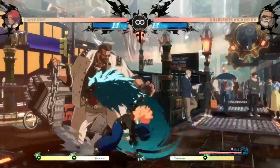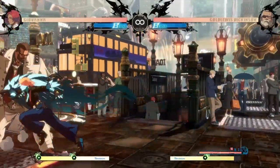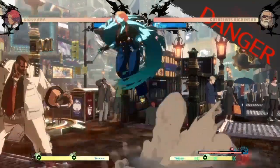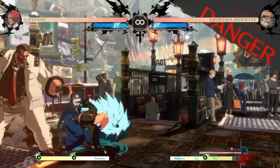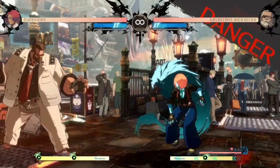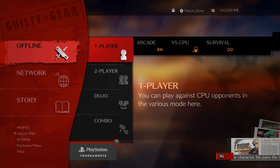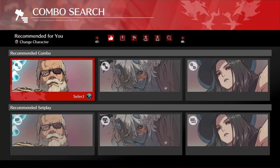Next up is movement — we have jumps, we have air dashes. Every character can do this except for the bigger boys, but that's character-specific stuff. Just play around, jump around, move buttons out.